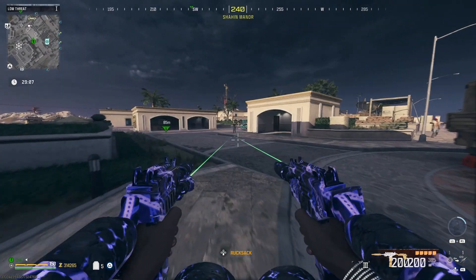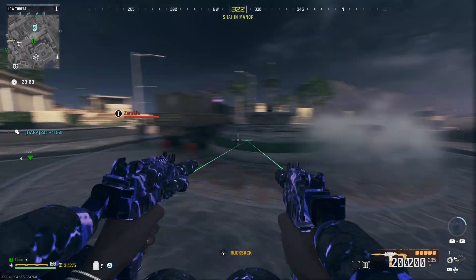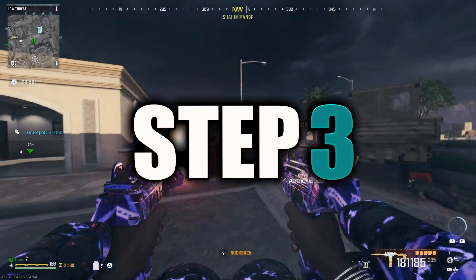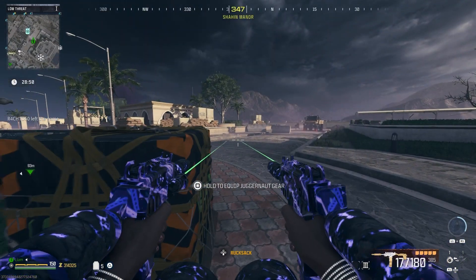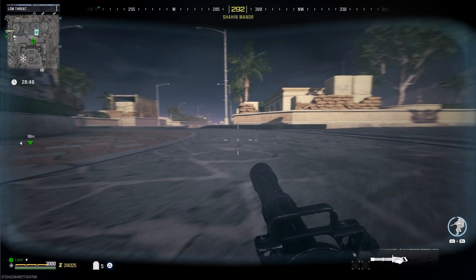Step two: just throw down the juggernaut suit like you usually would. I would recommend not doing it in the tier three zone for obvious reasons. Step three: this next step is a timing thing but it's almost impossible to do wrong. Just lay next to the crate and at the same time as you hold to equip the suit, sprint forwards.